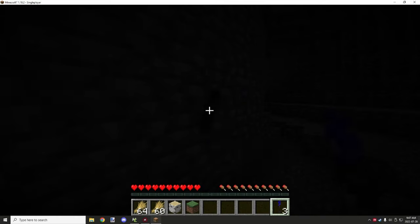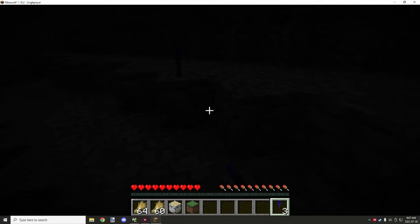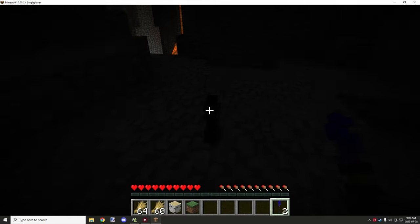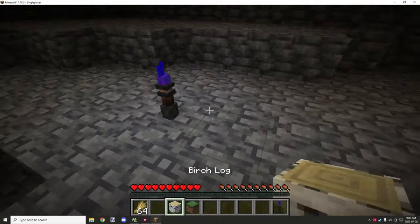We can't actually place another torch on an existing torch, so that won't work. We can place it on any rotation — whatever rotation we place it on. You might notice the torch is actually off. If we open up the inventory you can see there's a slot in here where you can put fuel in and it will light up.